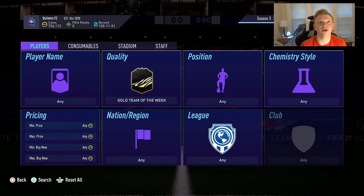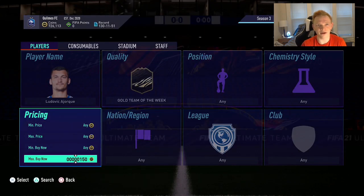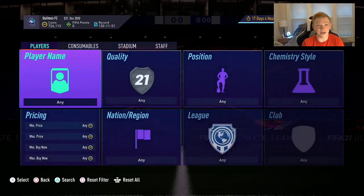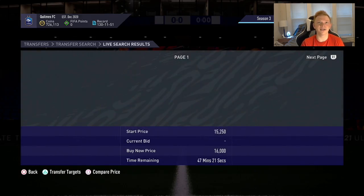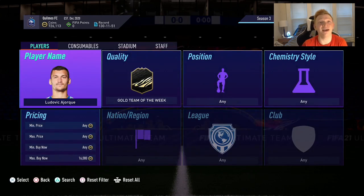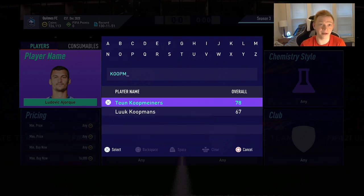Next I want to look at this 84-rated French striker Aorke, another guy that could be very cheap. A lot of these guys are going to be cheaper than they should be just because Team of the Year is out right now — a lot of packs being opened, a lot of supply on these cards. As you can see, this 84-rated guy is literally the same price as his 81 inform right now, he's even cheaper than his 81 inform, which shows you how much supply there is. Once these guys go out of packs, they're for sure going to go up in price. Definitely recommend you try to pick these cards up.